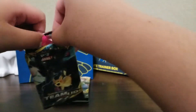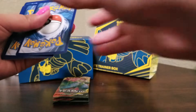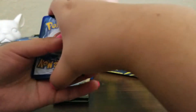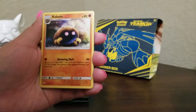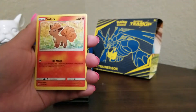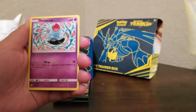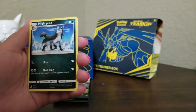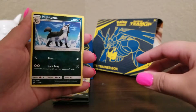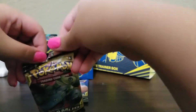Next pack — guessing metal versus fighting. Commons include Kabuto (another restored Pokemon), Vulpix, Squirtle, and Exeggutor. The rare is a Mightyena — I think we only have one, so we can make a deck with that now, perhaps paired with the Aerodactyl. That'll be a cool deck to do.